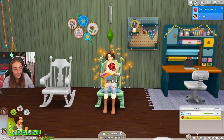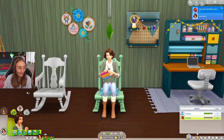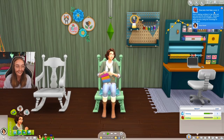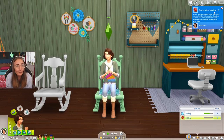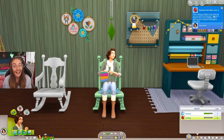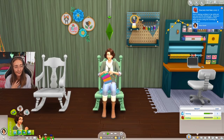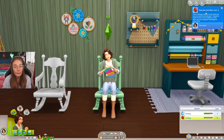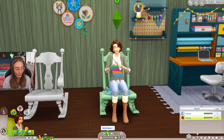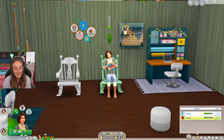I genuinely really like this pack. Create a Sim was a bit of a disappointment — don't get me wrong, definitely go watch my CAS video — but the gameplay is so wholesome and right up my alley. I love to play Rags to Riches challenges, which you could probably do on Plopsy, and I love supporting independent stores — I personally try to shop on Etsy as much as possible. Alice has reached level five in knitting and can now make sweaters, so I want to show you how adding a knit to your wardrobe works.